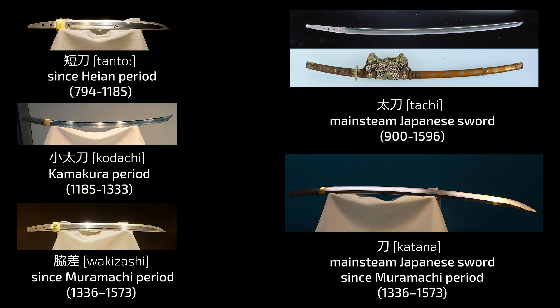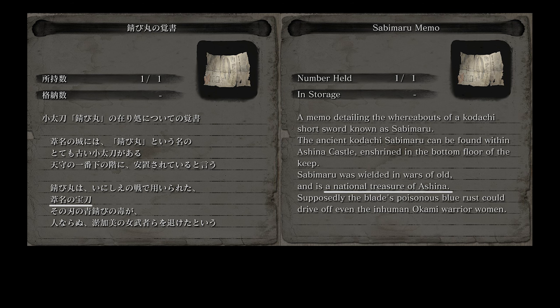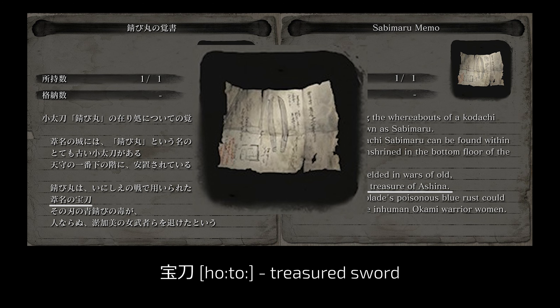I am no expert in Japanese swords and I only share the limited knowledge that I have. I just felt it was important to give as much context to Sabimaru as possible and emphasize how weird it is that Wolf pairs his katana sword with Sabimaru, a Kodachi sword from an early historic period when katana swords weren't popular. An odd couple indeed. The localization says Sabimaru is a national treasure of Ashina; the original says hōto — treasured sword. The poisonous blue rust on this blade helped banish the inhuman Okami warrior women.